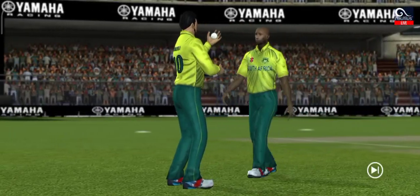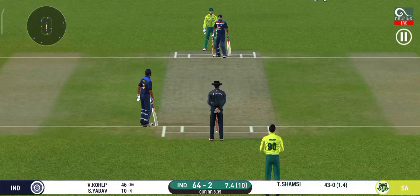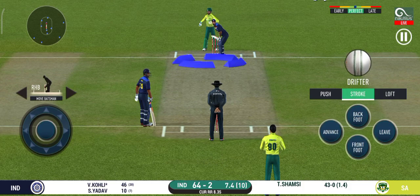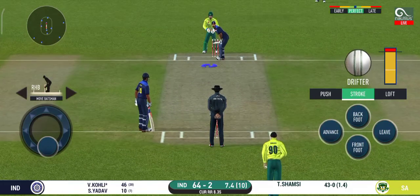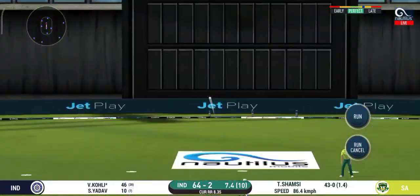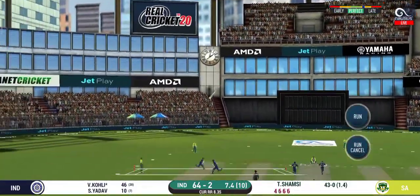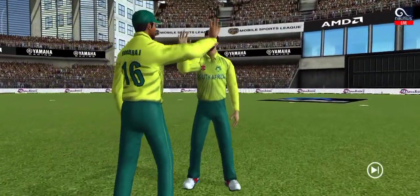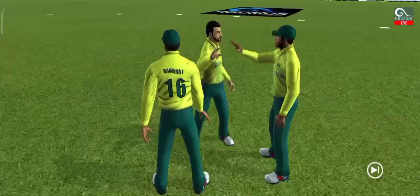Some words between the skipper and the bowler — they need to come up with a plan. Perhaps a couple of fielding changes might help, or maybe the bowler just needs to get his head down. Got the elevation right but couldn't time it too well — that is a good catch in the end.